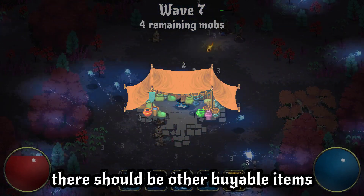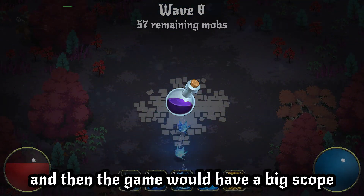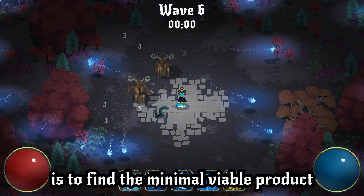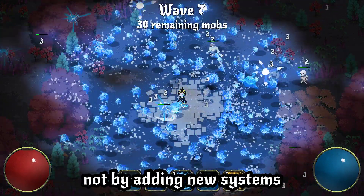But if there's a shop, there should be other viable items, not only mana potions. My point is, it can go a long way, and then the game would have a big scope and long delays in release. What I propose instead is to find a minimal viable product and stick to that plan without adding additional features. Improve by subtraction, not by adding new systems.